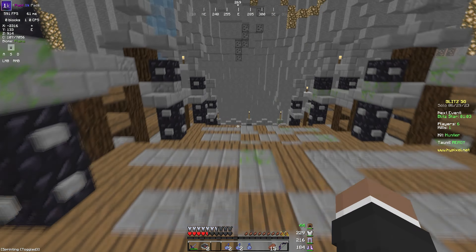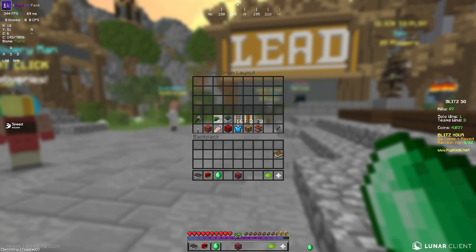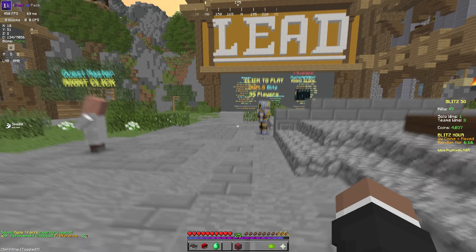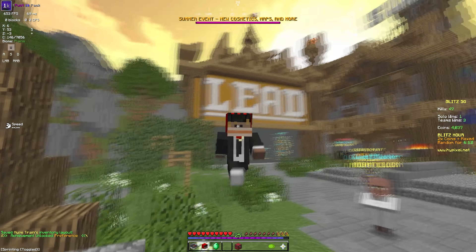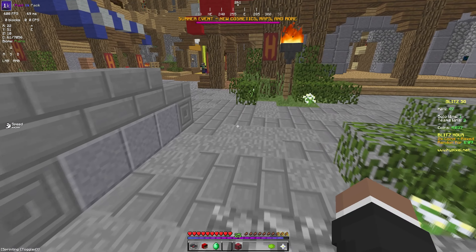We're going to play the last game of the video with Hype Train 1, just to show you the kit editor. You go to Kit Customize and you can swap around where everything is. Always make sure to auto-equip your armor. I like my compass at slot 2, my weapon at slot 1, and my rod at slot 3 — but feel free to edit however you want.